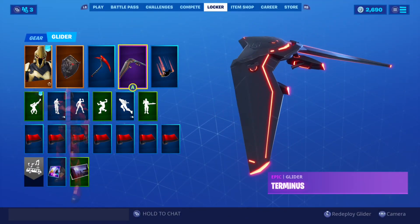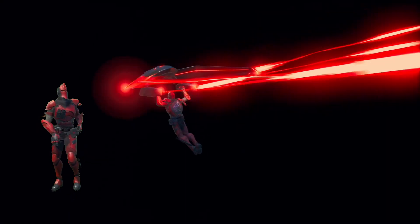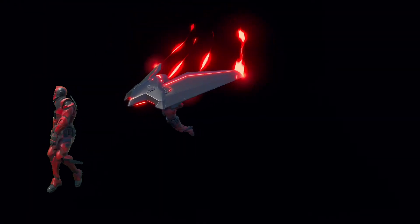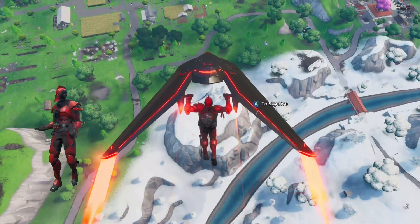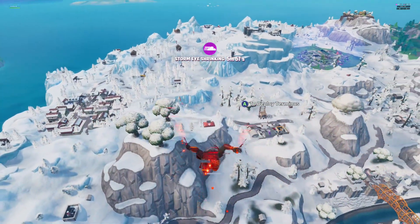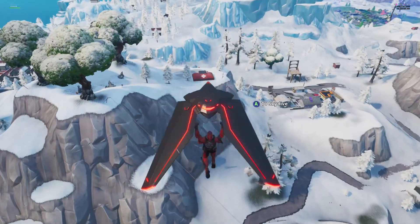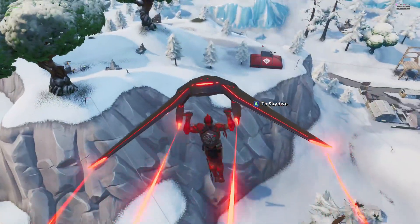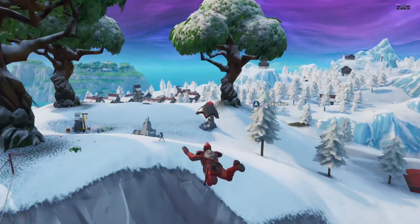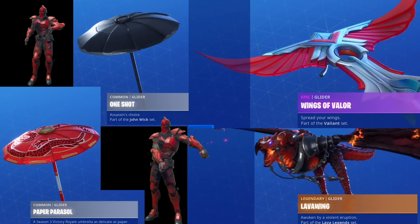Moving on to our glider, we have Terminus, the matching glider to the Season 4 Tier 100 skin, Omega. Fortunately for everyone, this very fitting glider for the Red Ultima Knight is purchased from the item shop, so if you don't have it yet and you really want it, you will almost certainly have a chance to get it in the future, unlike the Omega skin, which is never coming back. Other nice looking gliders for this combo include the Paper Parasol and One-Shot Umbrellas, as well as the Lava Wing Dragon.